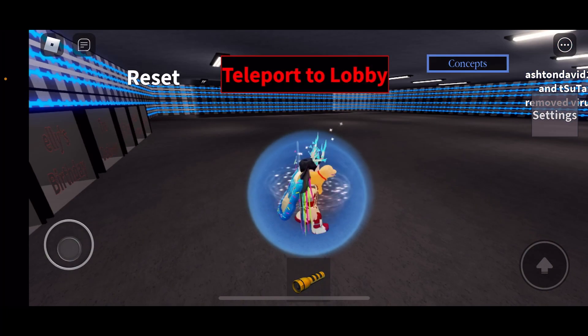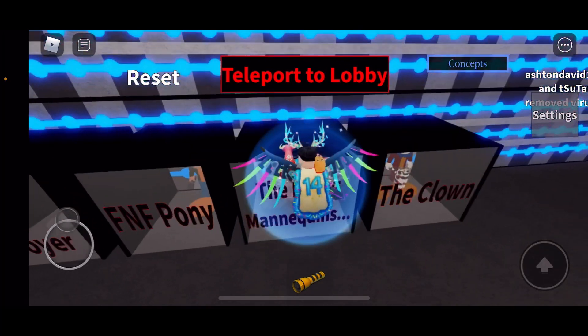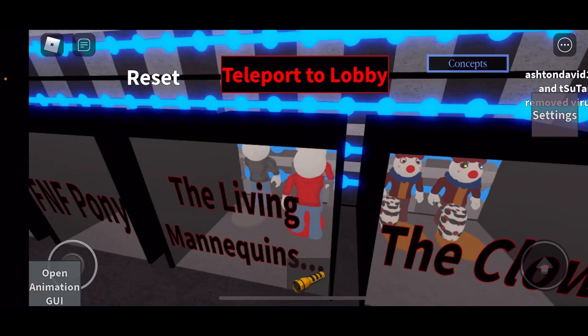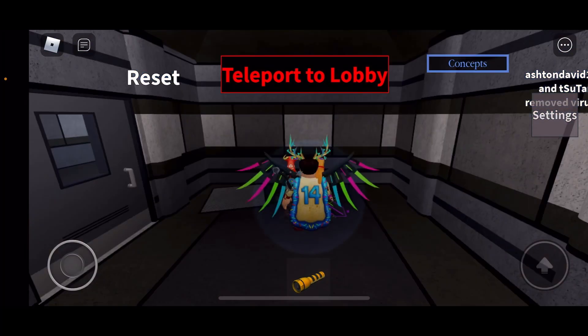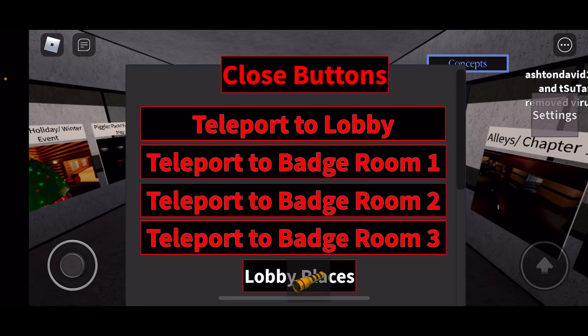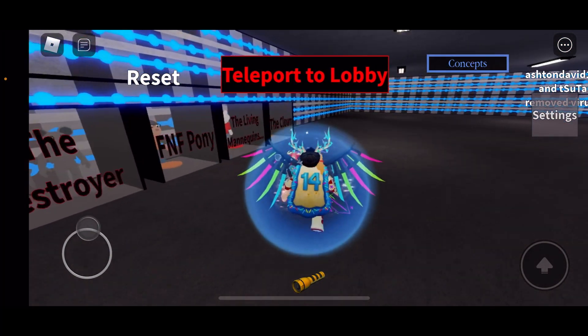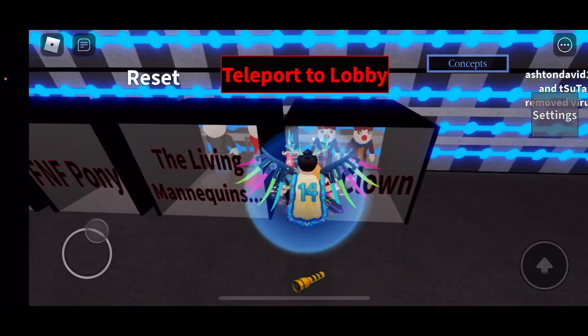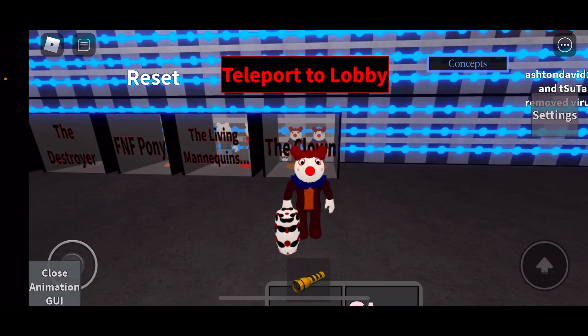Next up is the mannequin wearing red. Let's open it — thank you. Let's see... exact same thing. Wow. Alright, last but not least — wait, wrong place, whoops. Now for the Clown — there's an infected and uninfected version. Let's see what it is.